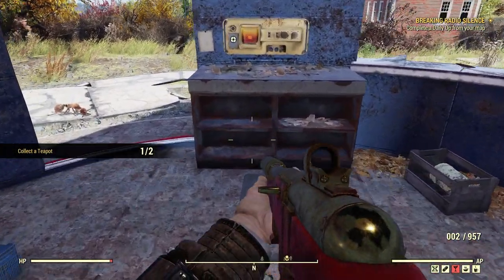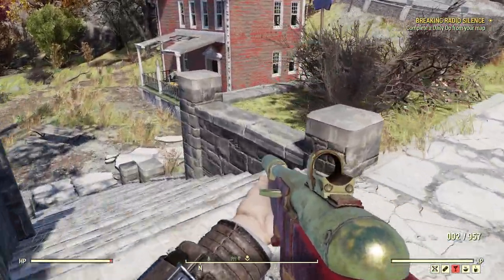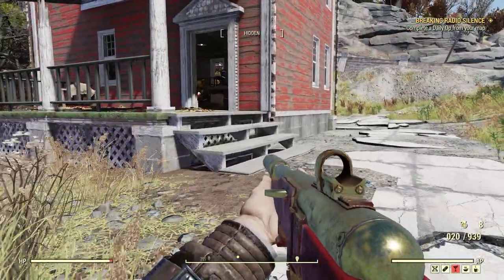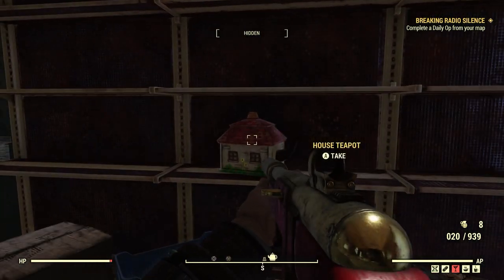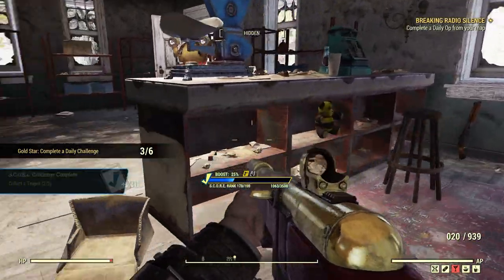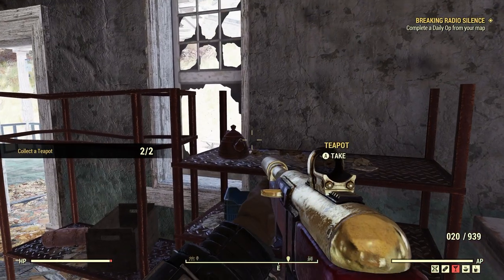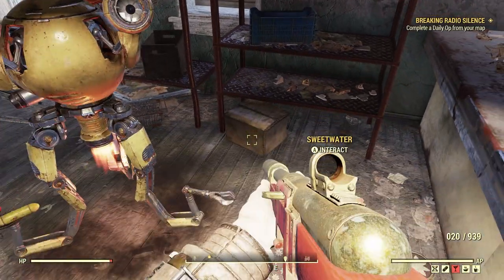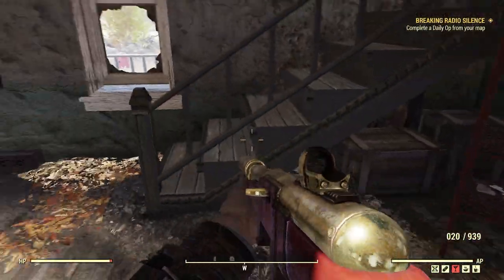Now let's go inside the house — there'll be a few more inside. There'll be one right here, house teapot. Collect teapot, two for two — pretty cool. There's also a regular kind of teapot, like the ones we're used to seeing at the Palace of the Winding Path. And that's pretty much it for the teapots here; there's not very many.